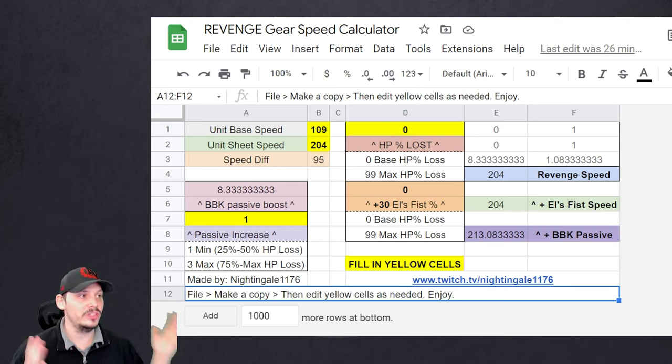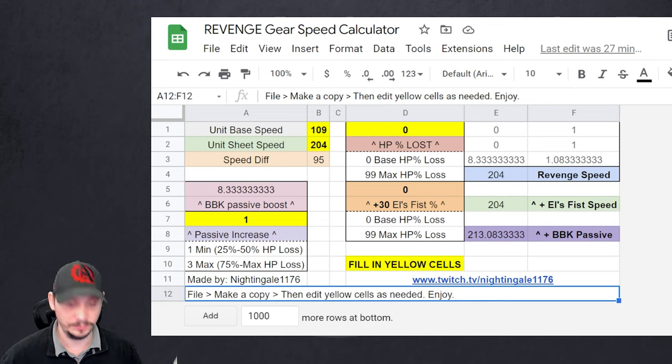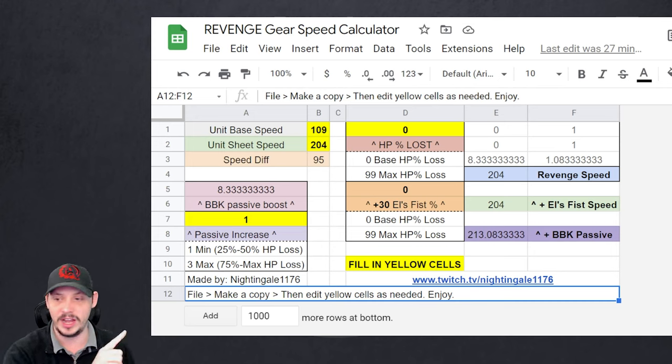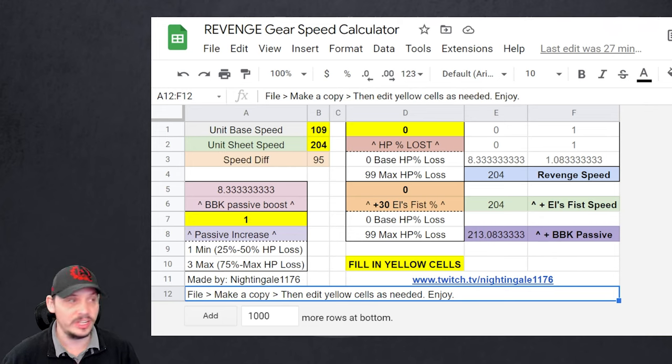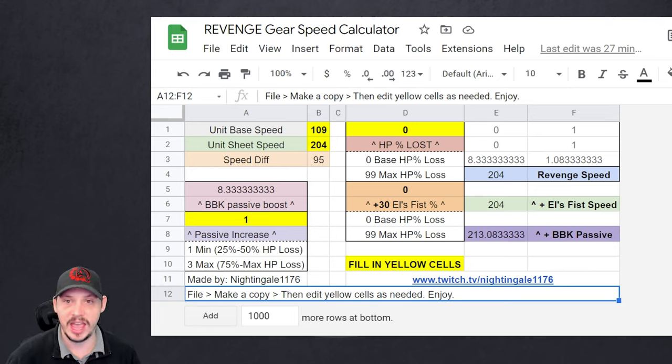I want to introduce you to the revenge calculator we made on stream a couple days ago. The calculator is going to be linked in the description below and I'll also pin a comment. Here's how to use it: go to File, make a copy, and then you'll be able to edit the yellow cells. First you put in the unit's base speed — for Peira I believe it's 128. Then you put in their actual gear speed, around 300.